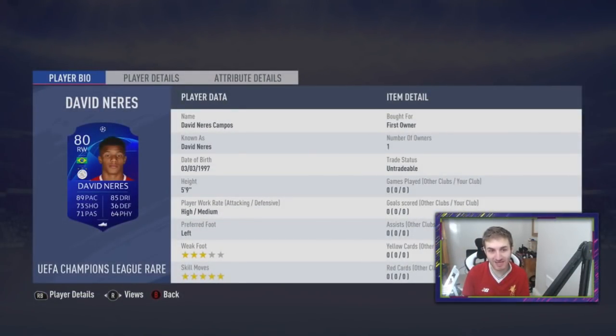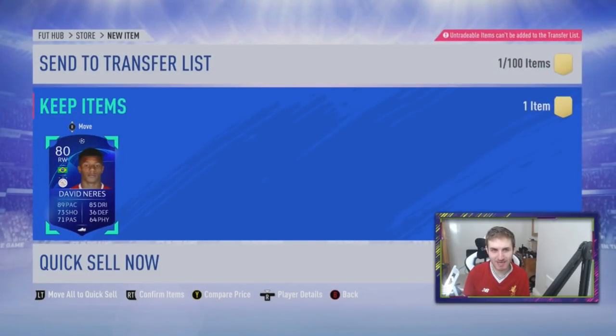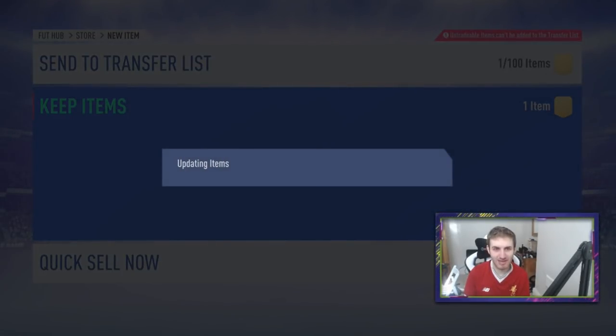I like that card. Four stars, five-star skill moves — my god. That's actually a really good pack. Nice card. 92 agility, five foot nine, high work rate, left-footed. I like a left-footed right winger, I really do. He is my first Champions League Player Pick. Like it a lot.